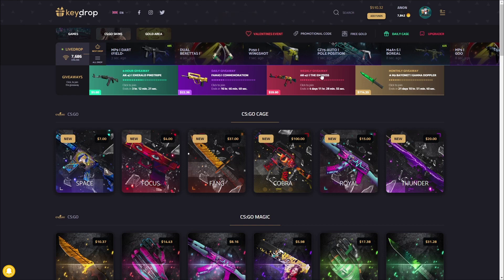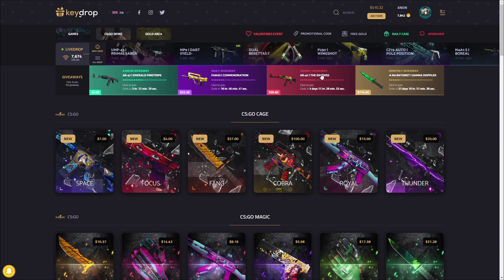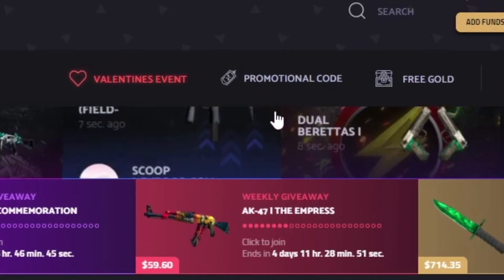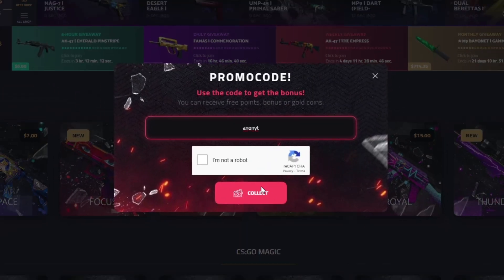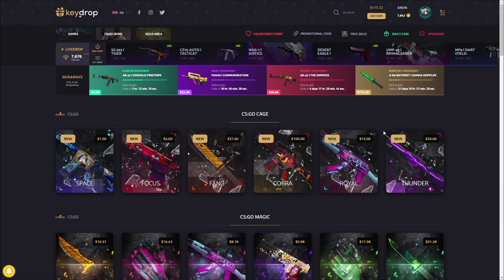Just one knife — oh my god, you're kidding me! Guys, we're on Key-Drop again today. If you want to head over here and get some free money to gamble with, along with a five percent deposit bonus, use the promotional code right here — my code is ANONYT, A-N-O-N-Y-T. Confirm you're not a robot and then click collect.